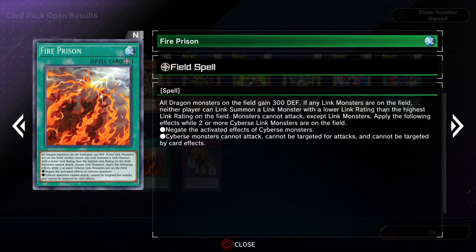That's a cool card — Fire Prison. I think this could be a pretty good stall card. If any Link monsters are on the field, neither player can Link summon a Link monster with a lower Link rating than the highest Link rating on the field. So if you're able to bring out a Link 4, neither player can summon a Link 3 or lower, which can be pretty tough for a lot of decks. Also monsters can attack except Link monsters.